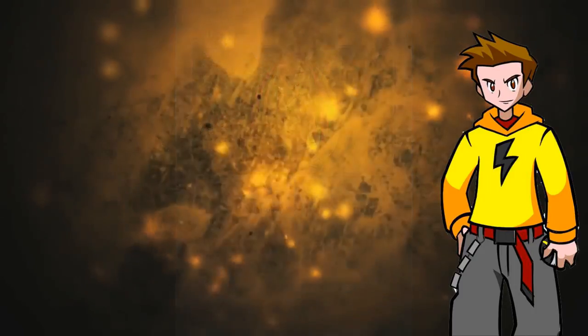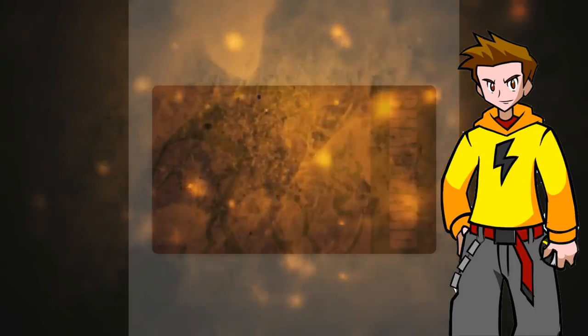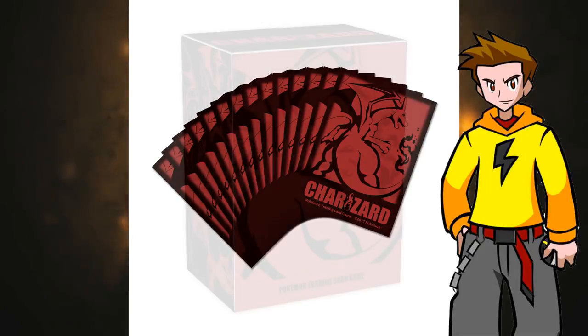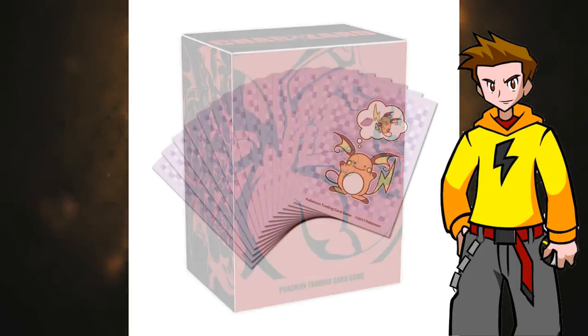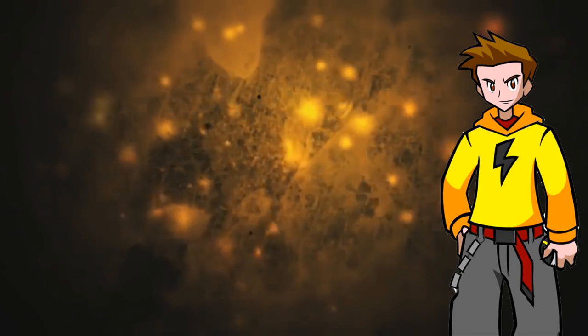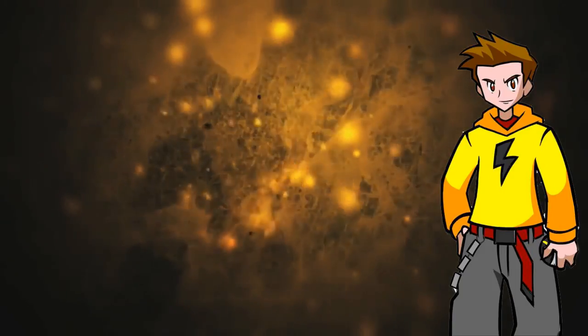Next up, there are new playmats, sleeves, and deck boxes available at Pokemon Centers around the world — and online. You can see Charizard and Raichu, and the Pikachu sleeves are something I like even better. Definitely get your hands on them — try eBay if you need to.